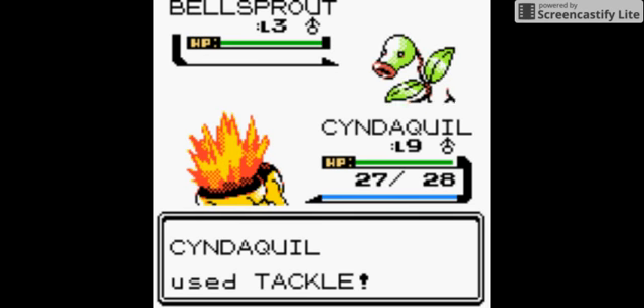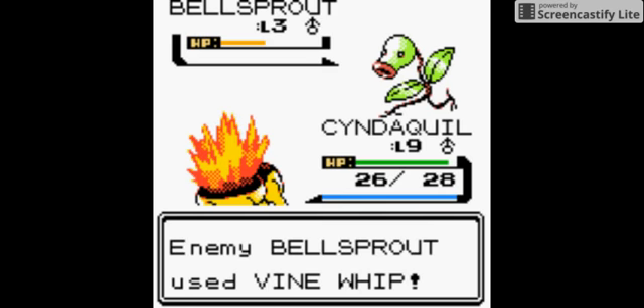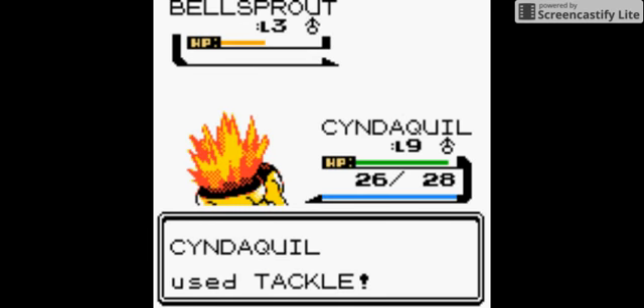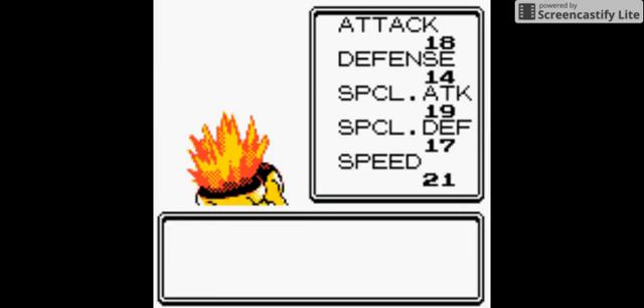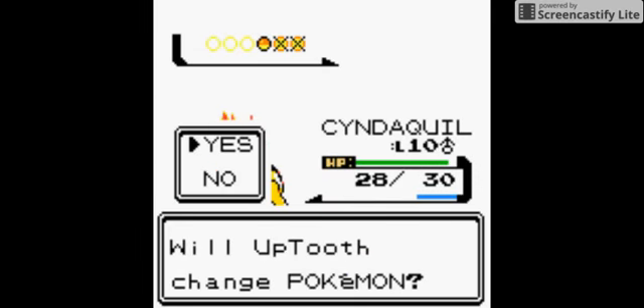Cyndaquil won't be getting Ember for a little bit — he'll be getting it soon, but I wish it would come sooner. Like how it was for Charmander, Bulbasaur, and Squirtle — they got their type moves, those first moves like Ember, Bubble, and Vine Whip when they hit level 7. Usually these guys don't get it until they hit level 11. Chikorita doesn't get Razor Leaf, Cyndaquil doesn't get Ember, and Totodile doesn't get Water Gun until later.